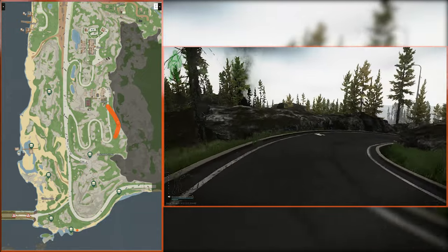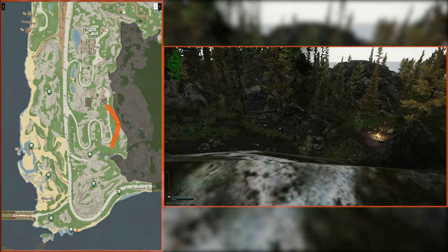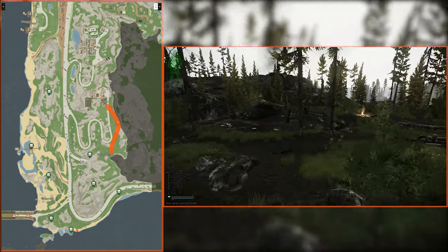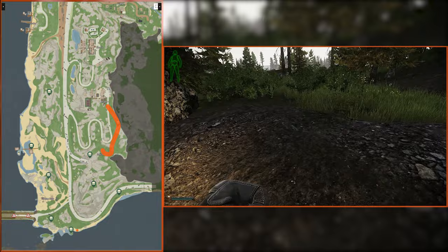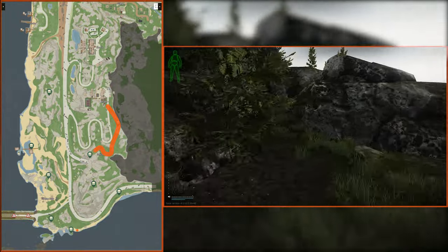Hop up on this rock to look down at it before running in guns blazing, because it is a PMC quest location. There's also a valuable spawn near this chair, so check that too. Once the area looks clear, move down to find various medical supplies and a toolbox. Move back north to the campfire for some loose item spawns, then make your way around the rock face that is the area above the tunnel extract.